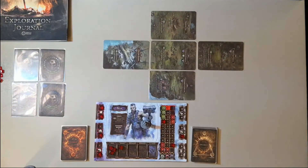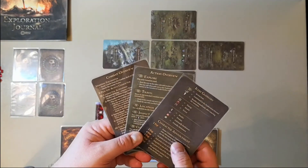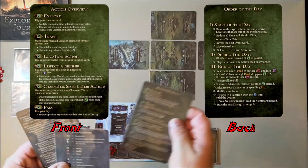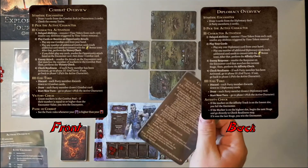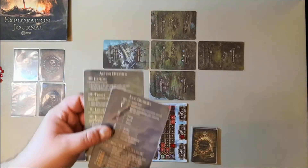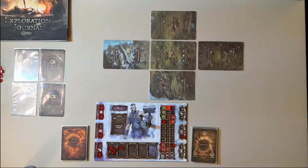If this is your first time playing, you'll want to get your help cards and take advantage of those. There's the Icon Glossary card, the Action Overview and Order of the Day card, and a Combat Overview card with a Diplomacy Overview. Oddly enough, there's only one of the Combat and Diplomacy Overview cards and four of the others — I don't know why they didn't include four of that one. You'll want to place them nearby in case you need to reference them.